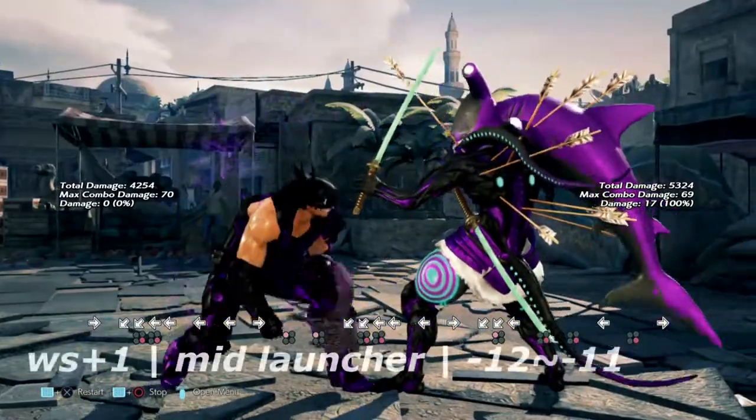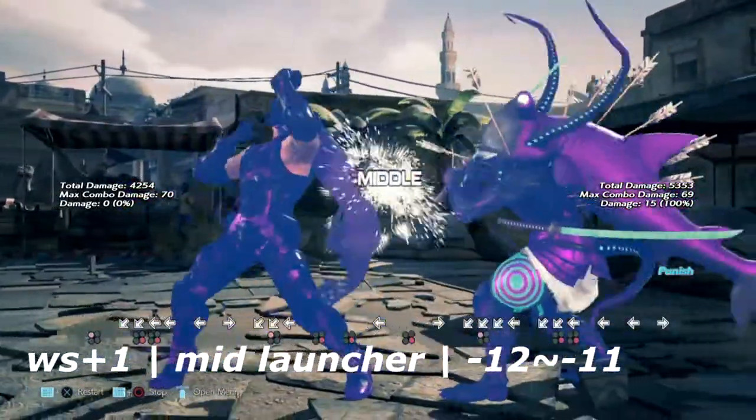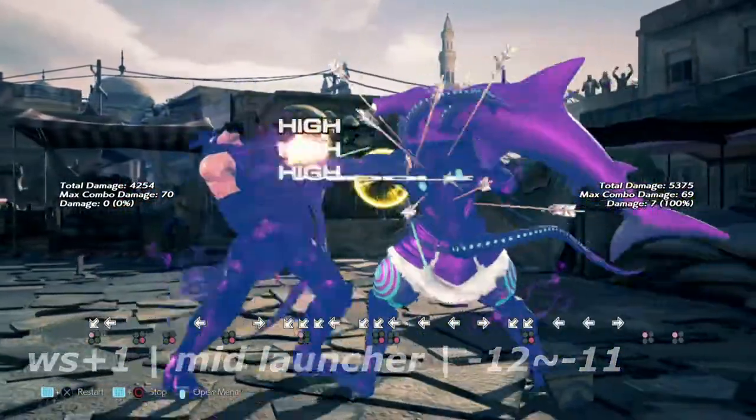Up next is wall rising 1 — pretty much the same as forward forward 2. It's a launching mid that he has, but it's only negative 12 on block as well.